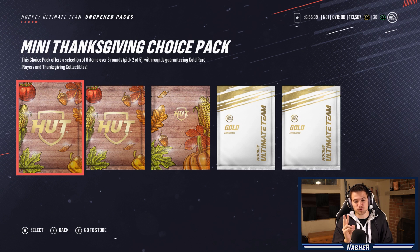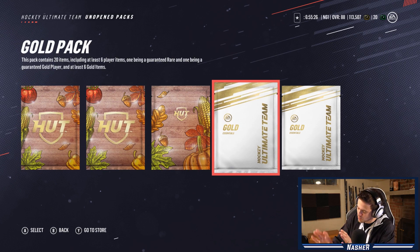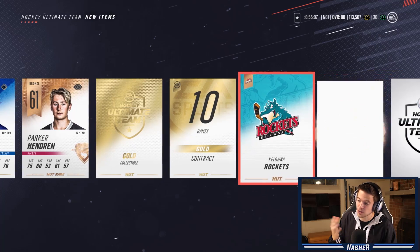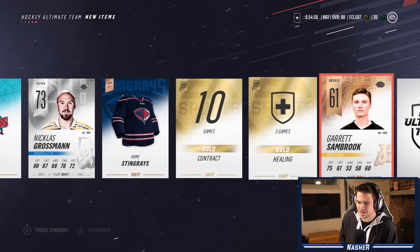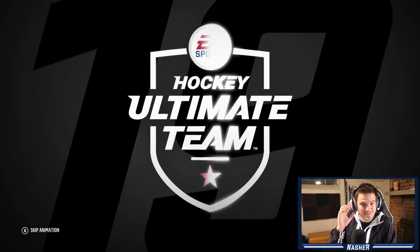Using the goals we scored in ones in the shootout, we now get to keep all four of our packs after a successful game of ones and a successful shootout. It is time for pure disappointment because let's be honest, we're not getting anything from these packs - but we do have four of them to open. We've got our mini, our premium, and our two gold packs. We'll kick it off slow and open up the two gold packs first, then the mini, and end with the premium Thanksgiving choice. These are just the pre-order packs I had sitting around. I got a gold collectible and those Stingrays jerseys are kind of dope actually.